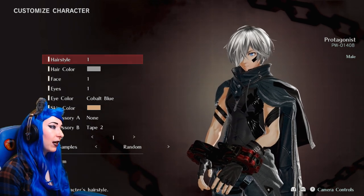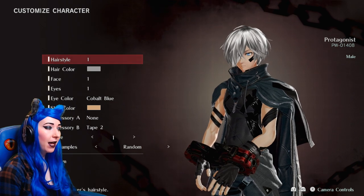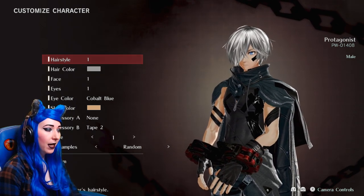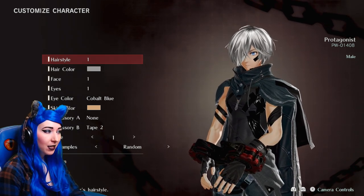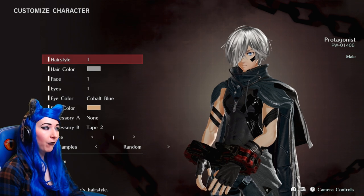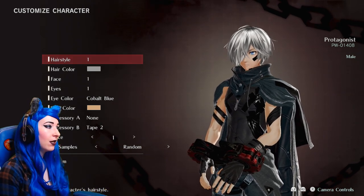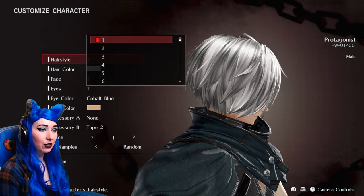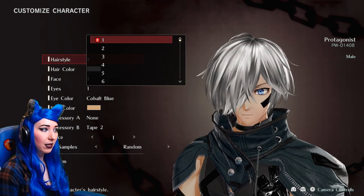The options we've got are: hairstyles, hair colour, face, eyes, eye colour, skin colour, accessory A, accessory B, and voice samples as well. Hopefully there are some more in-depth options with hair colour like highlights and stuff like that, but we'll have to see. So let's check out the hairstyle — this is hairstyle number one. I'm just going to slowly rotate all of the hairstyles so you guys get a good look at these.